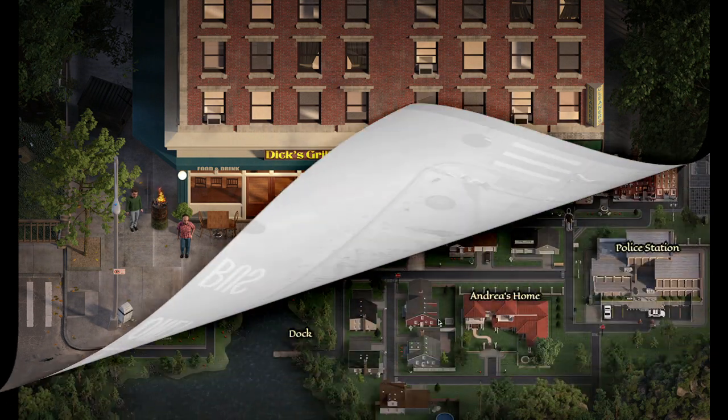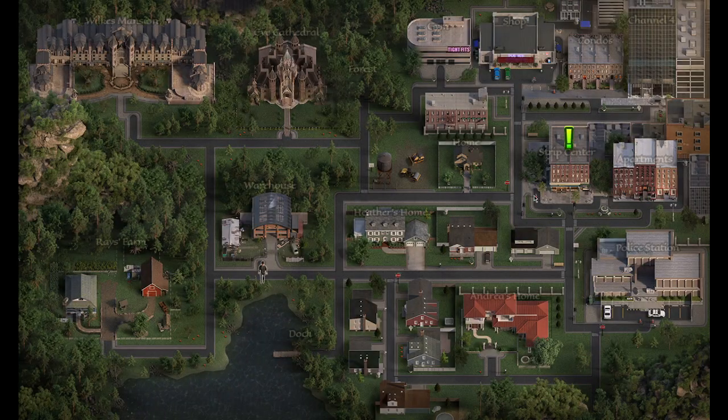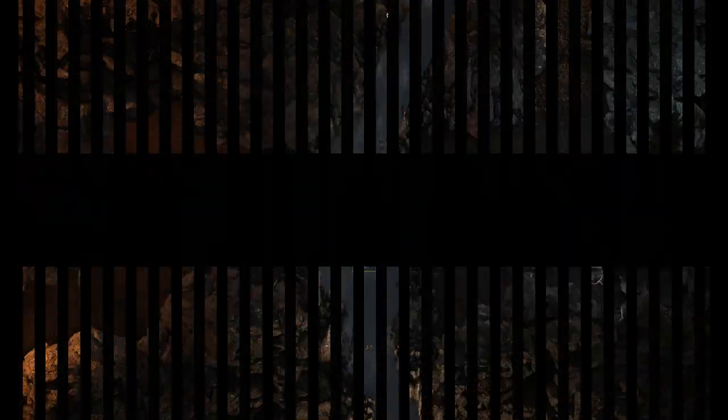Then head to the strip center and into the XXX store. After that, head to the warehouse to pick up the package for Tasha, then take the package back to Tasha. By doing so you will receive a love potion. Next we'll be heading over to Ray's farm.